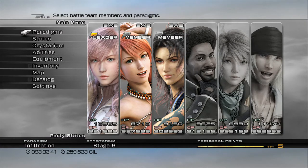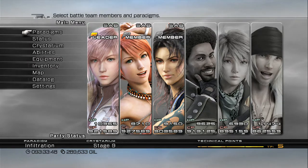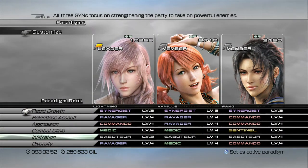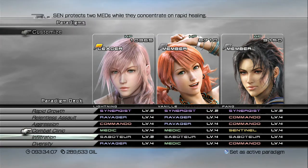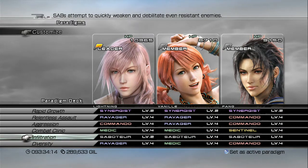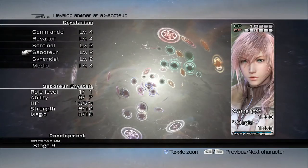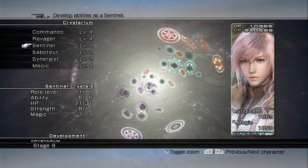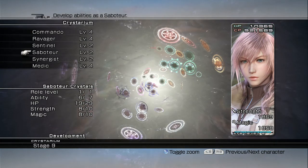Before we proceed, let me quickly explain what you should have set up for this next boss fight. My battle team is Lightning, Vanille, and Fang. The paradigms I have set up are Rapid Growth, Relentless Assault, Aggression, Combat Clinic, Infiltration, and Diversity. If you're wondering how I have three Saboteurs and three Synergists, it's because I've progressed each character far enough down the Crystarium so they've learned level two in all secondary roles. All primary roles are maxed out and all secondary roles are at level two or higher.